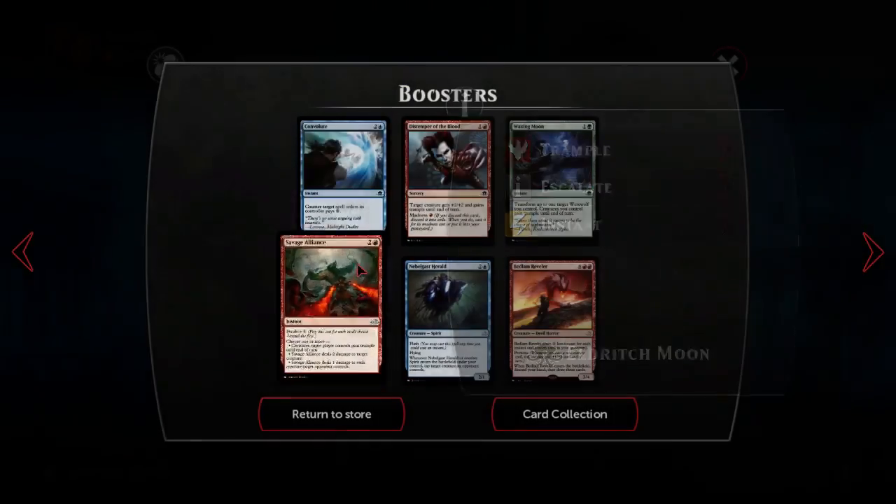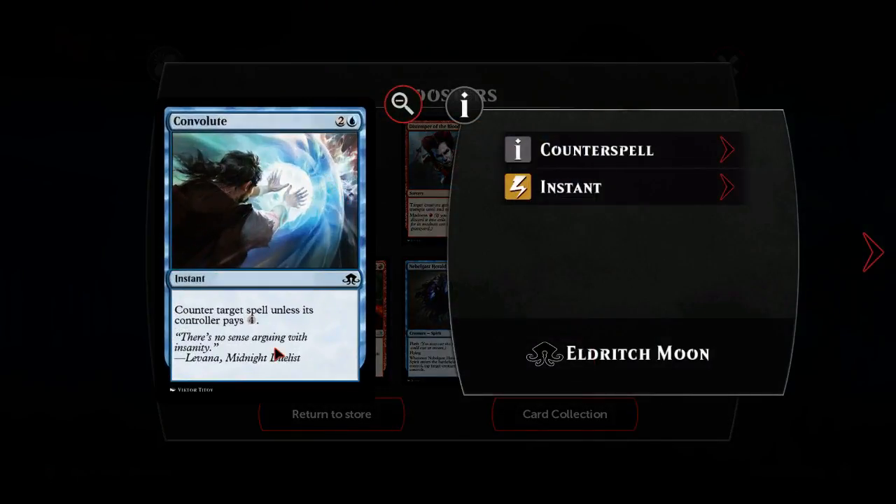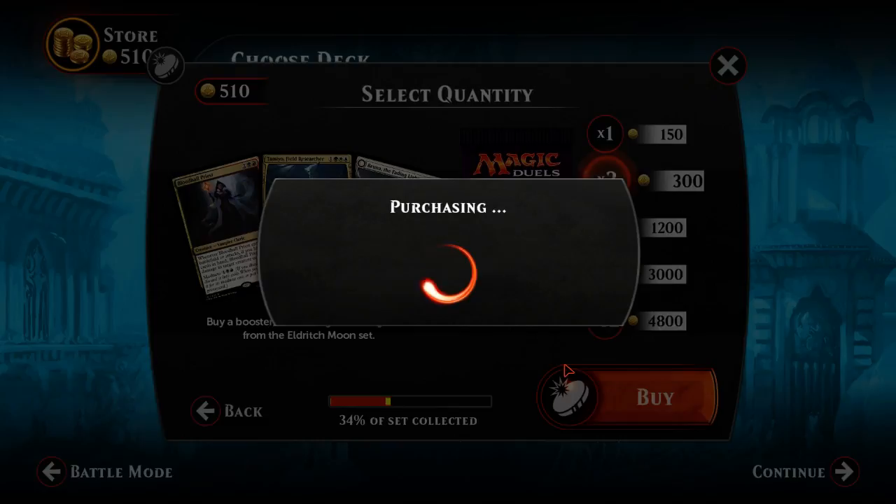I'm happy with that - makes the aggressive deck better. We got another Savage Alliance, but I'd probably only play one. An alliance and a couple of defiance. Another Nabelgast Herald - maybe we can do the spirit thing with Spell Quellers. Waxing Moon not so good, Distemper of Blood not so good. How does Convolute compare to... Struggle? I don't think it's a card for us but it might be playable. Three-mana counterspells are just about playable.